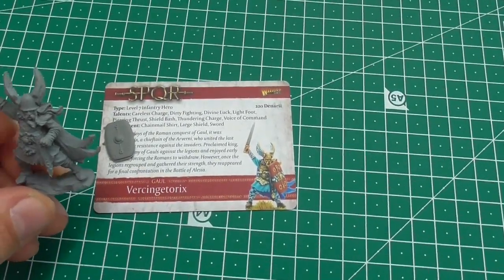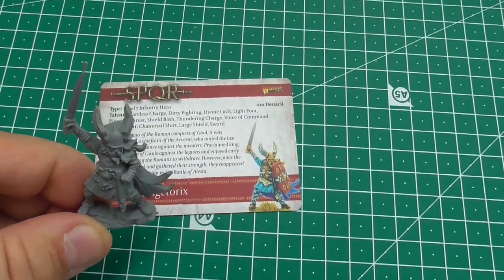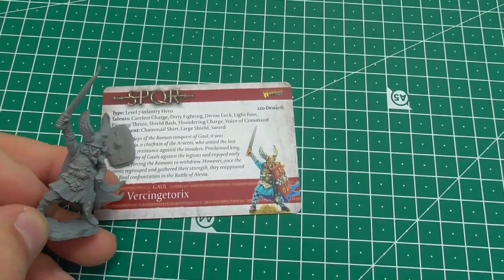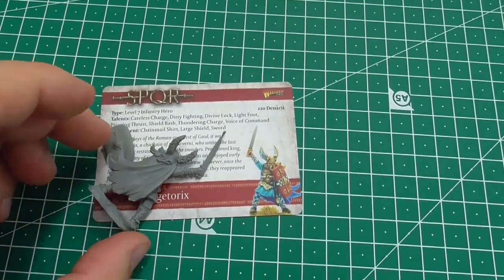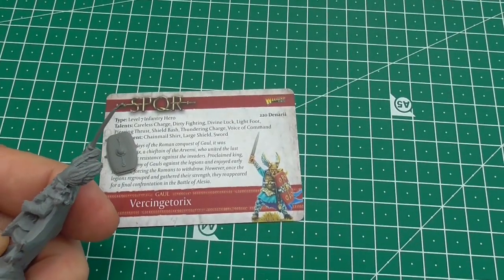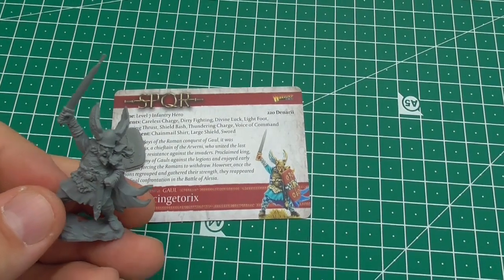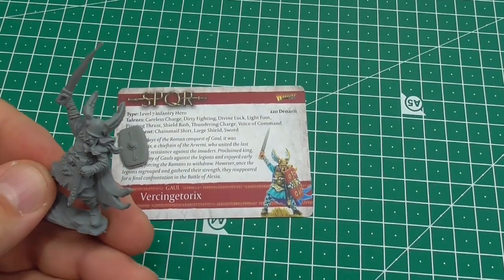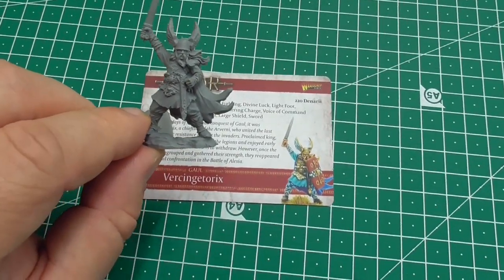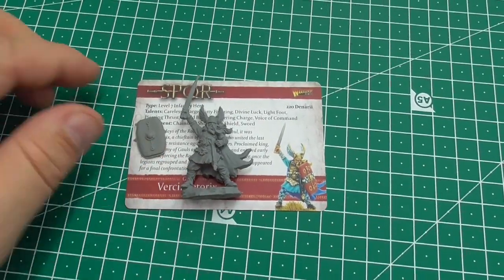First and foremost, the Gaul Hero Vitzingheterix — he is the hero who defended his town at the battle of Alesia against Julius Caesar. He's quite a nice miniature, though not as clean as the Romans. There is more flash on his coat and on the winged helm, but he looks quite good with the hair and the coat in the wind. He's also standing on some sort of rock which gives him a great pose, and he also has a shield.